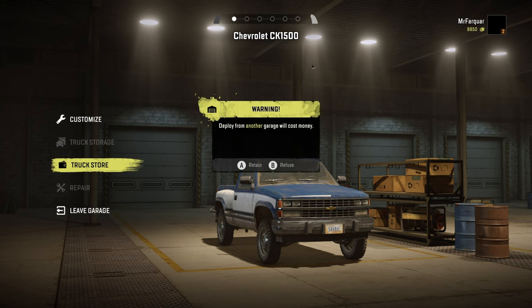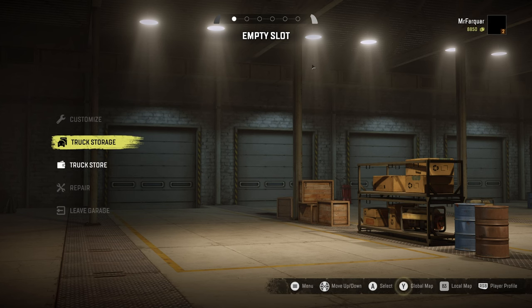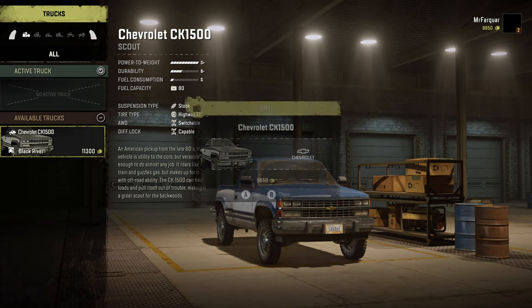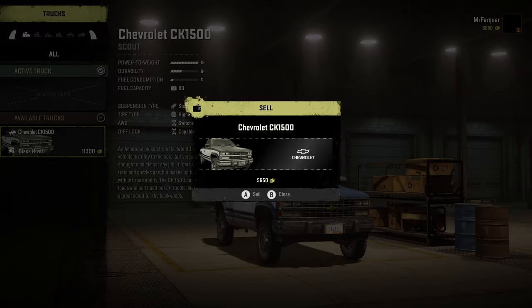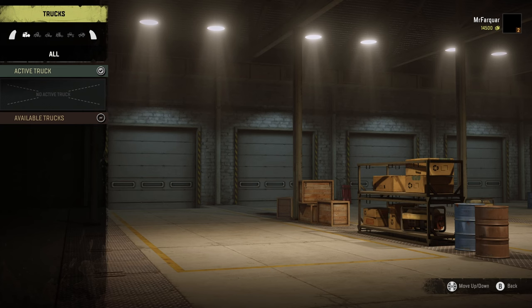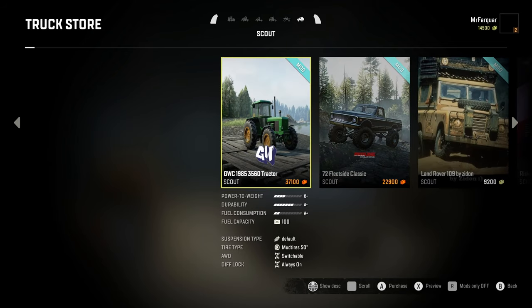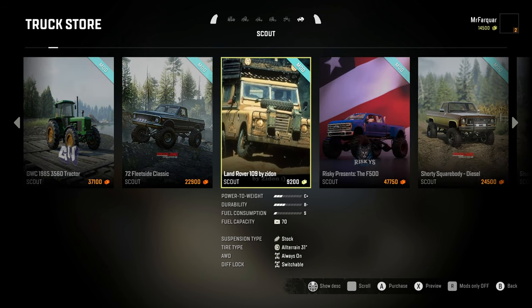We're going to go to truck storage and sell the Chevy CK 1500 - we'll get five and a half grand for that. Then we're going to jump into the truck store, over to scouts, and we're going to purchase for under ten grand the Land Rover 109, and we'll purchase and deploy that.